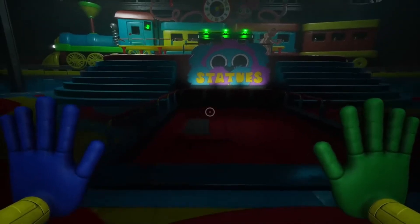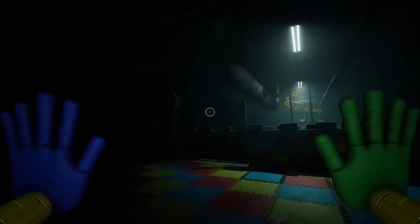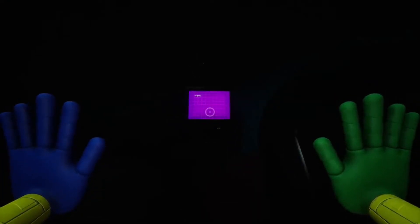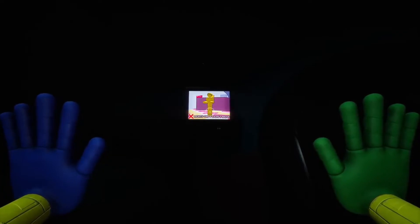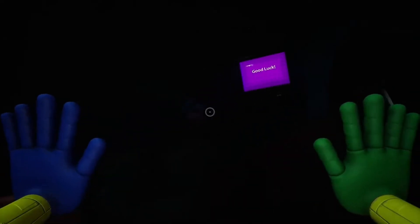We play the next game: Statues. It's basically Red Light Green Light from Squid Game, but with a pug and a caterpillar. The instructions explain: the lights will turn off and you can move through the obstacle course at that time; however, when the lights turn on, you can look around but cannot move. The lovable PJ Pugapillar will follow you, and if PJ reaches you, your test is over.